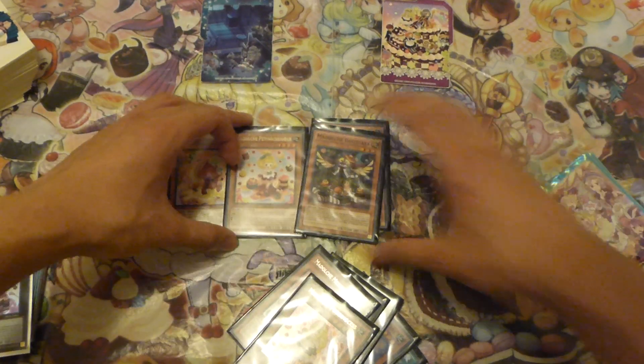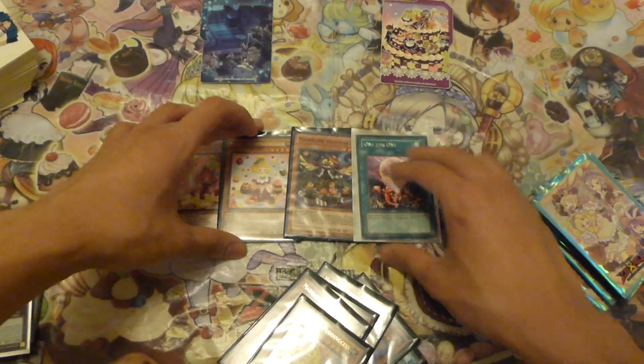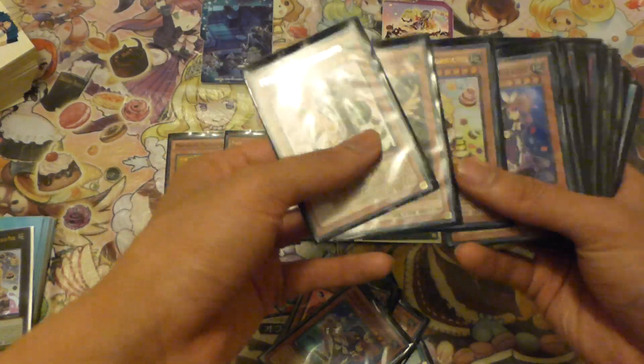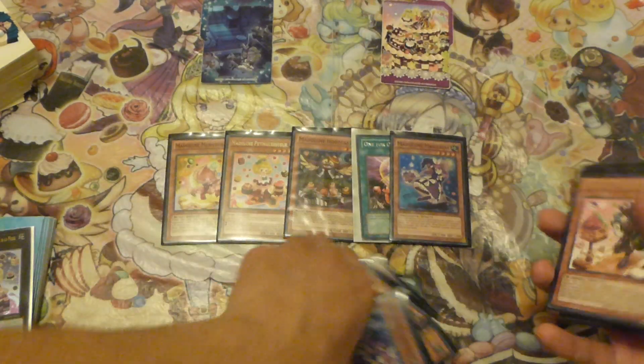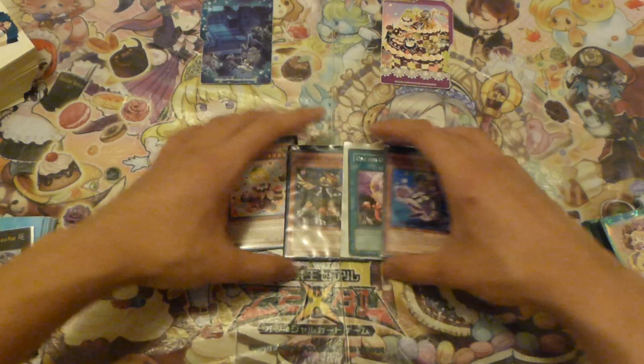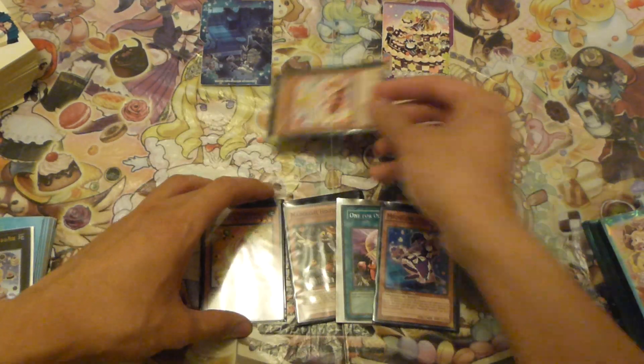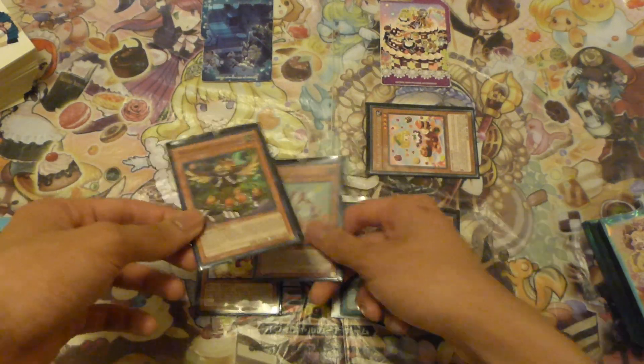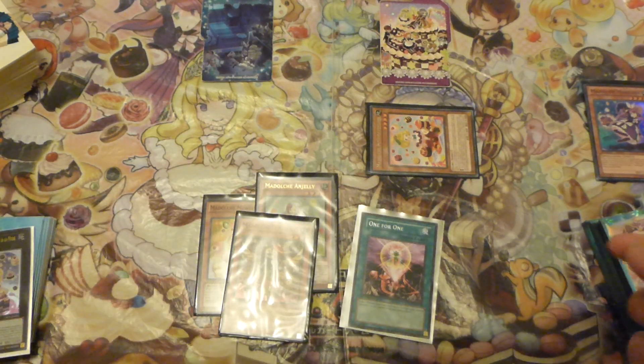So in this opening hand going first, you have to sort of start with a Muthuli, a Pudding Sessar, Anjali, One for One, and any monster to discard - doesn't really matter. In this case, discard a Magelline. Sad days. So you effectively start by activating Pudding Sessar's effect and special summoning her, but don't use the effect to special summon from the deck, as this will lock you out from the Madolche engine. You play One for One - obviously ditch that - and you send your Glow Up Bulb.